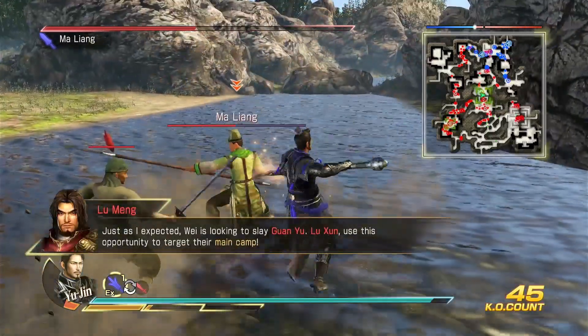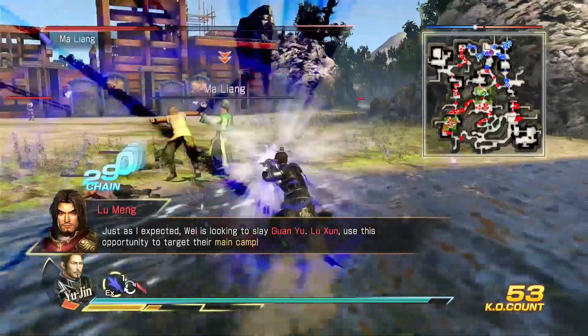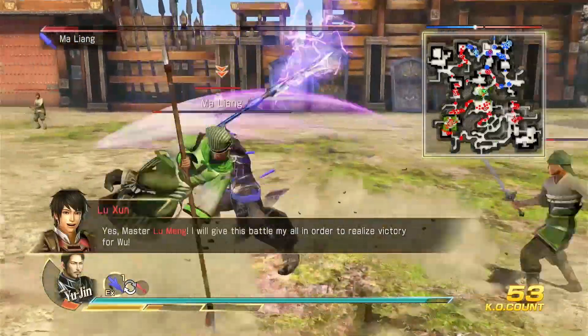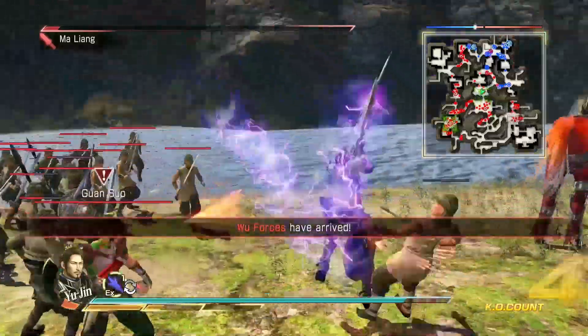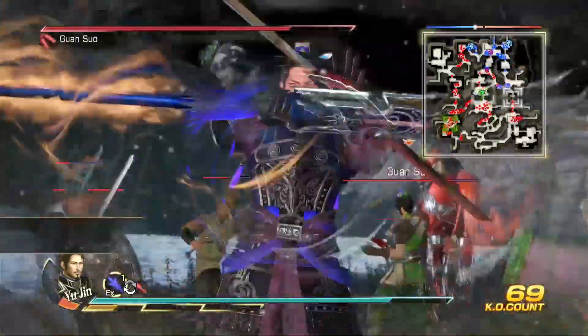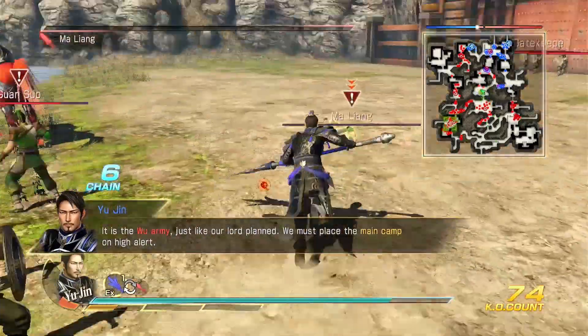Just as I expected. Wei is looking to slay Guan Wu. You should use this opportunity to target their main camp. Yes, Master Lumar. I will give this battle my all in order to realize victory for Wu. It is the Wu army, just like our lord planned. We must place the main camp on high alert.